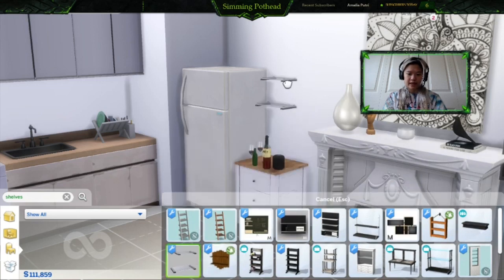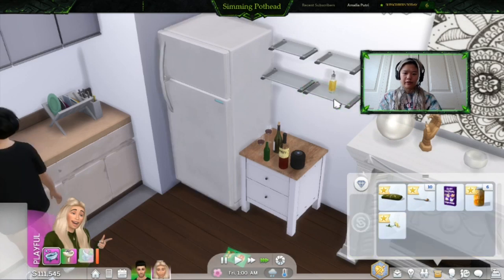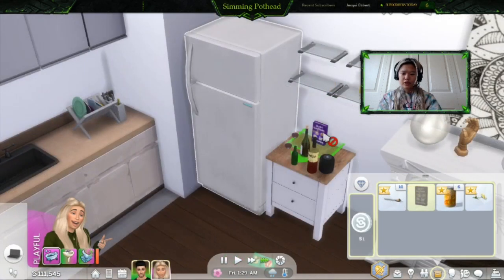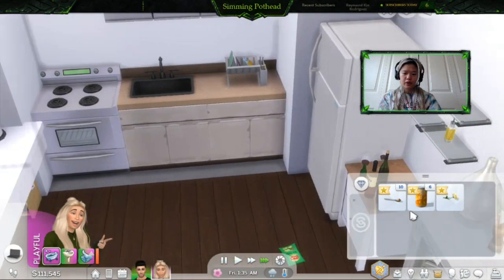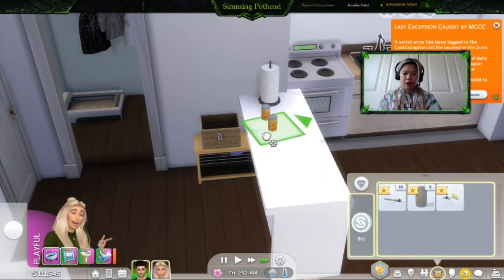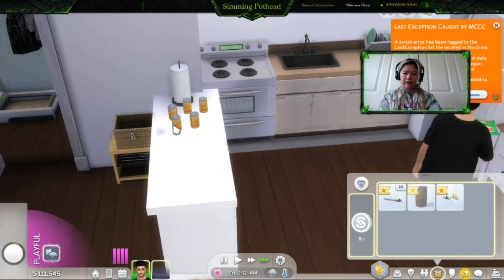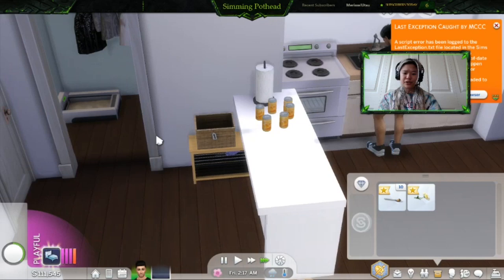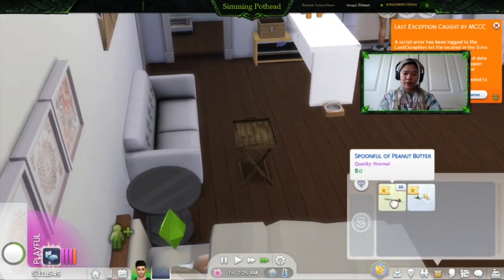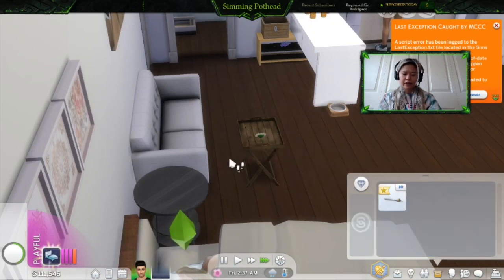Put one here and one there — very nice. With all the stuff that we bought, we can put it all on the shelves. We can put the animal crackers on the shelves, or if you want to put sodas out for a party, people can drink them. It gives your house more of a lively feel because food is usually hanging around a lot. And if you want to put a flower down for decoration, you can.